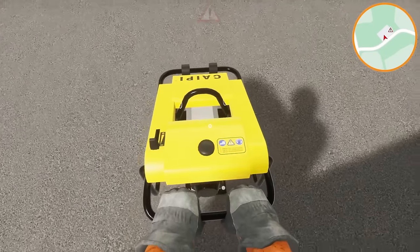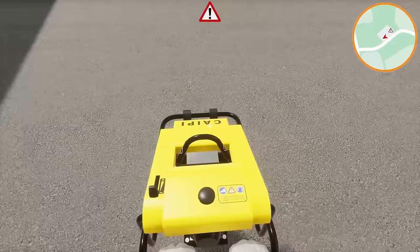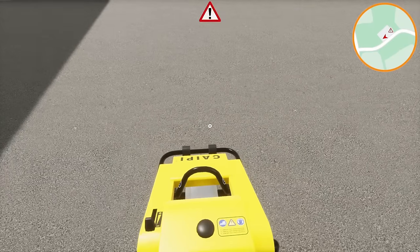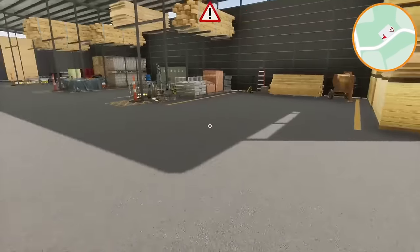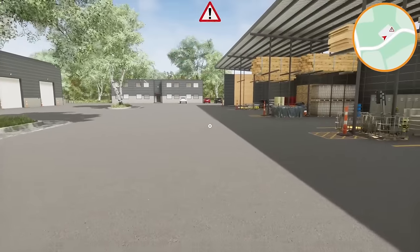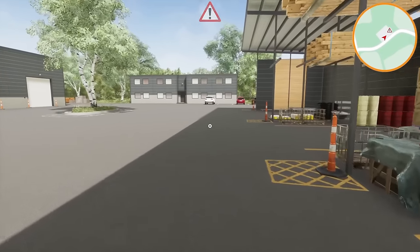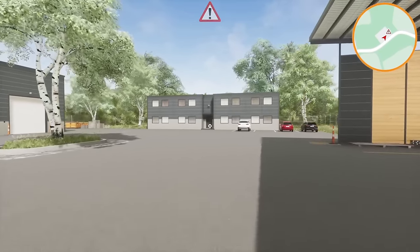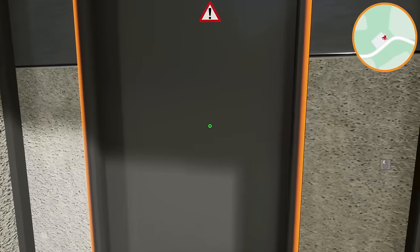Basically if you dig a drainage trench or something, when you fill the stone back in you come along with this and flatten the top of it to compact it so it doesn't sink over time. This is really cool — I was not expecting one of these in a game. We should probably go see what we're doing. We'll see what's in here — it's not a house, it's a building.